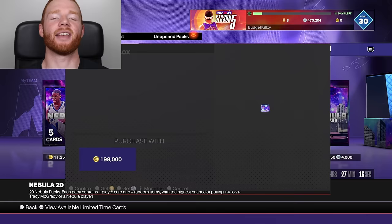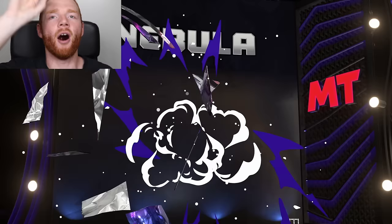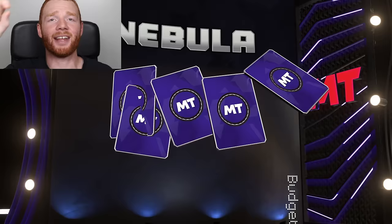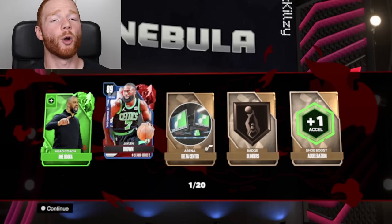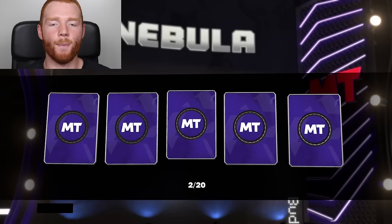In every pack we've got a 17% chance at a Pink Diamond, a 3% chance at a Galaxy Opal, and under 2% at a Dark Matter. 400,000 MT — we have worked so hard for this. We have never opened up a box on the No Money Spent account. Let's spend it. We get a Ruby in the first pack — I've literally never been more nervous to open packs. I want to see a shake or I'm probably going to cry.